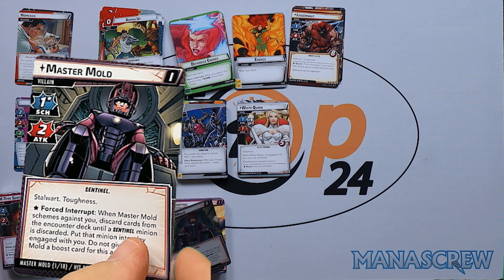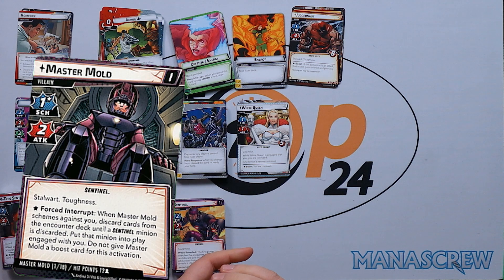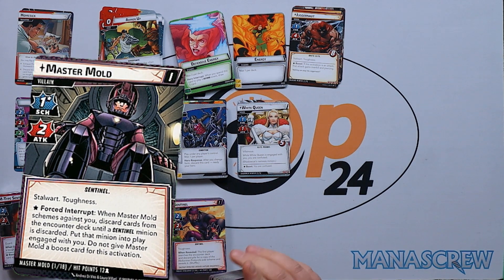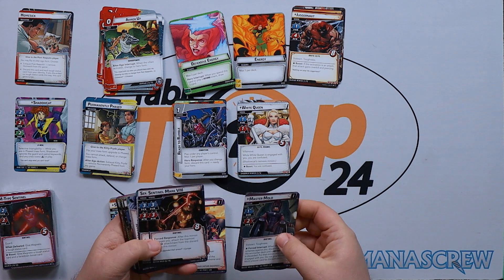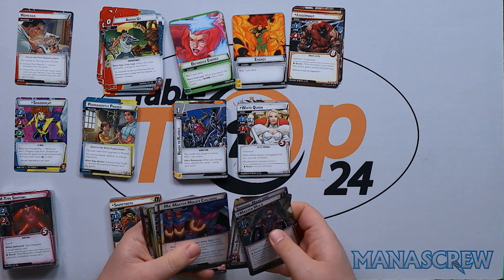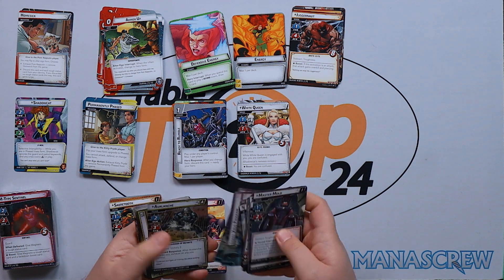Then we're into Master Mold: one scheme, two attack, stalwart, toughness. When Master Mold schemes against you, discard cards from the encounter deck until a Sentinel minion is discarded, put that minion into play engaged with you, and do not give Master Mold a boost card for this activation. So you get a scheme without the boost card but you're pulling out minions — it's going to be quite a tough set. He's got 12, 14, and 16 health, with the Sentinel Factory and Master Mold's Agenda as schemes. Then Sentinel Mark 8, Unit Upgrade, Stun Beam, Master Mold's Children, Shields Up, Intruder Alert, and Insert Virus Program.